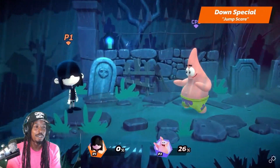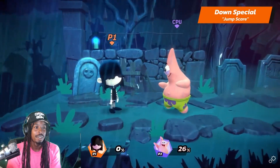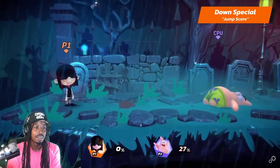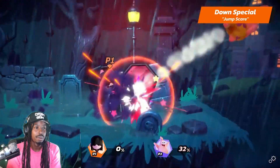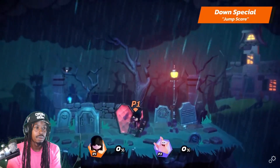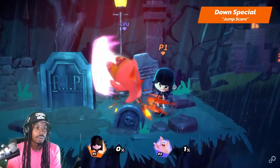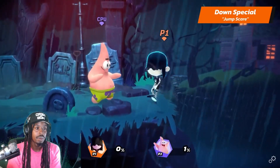She's going to be a super technical character. Her Side Special quickly teleports her a set distance, applying different effects when she emerges. In Normal Mode, she doesn't apply any effects. In Vampire Mode, she emerges from a coffin that slams open and deals damage. In Ghost Mode, she gets a few frames of invincibility after emerging.